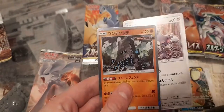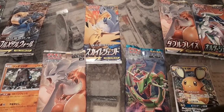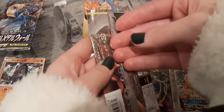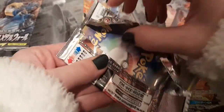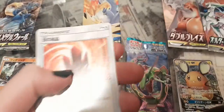Moving on to the Charizard Reshiram pack. Not bad so far - holo Energy X, happy with that. Of course you want the Reshiram Charizard tag team as the main pull. And there we go - oh, that's a crystal! Very nice.